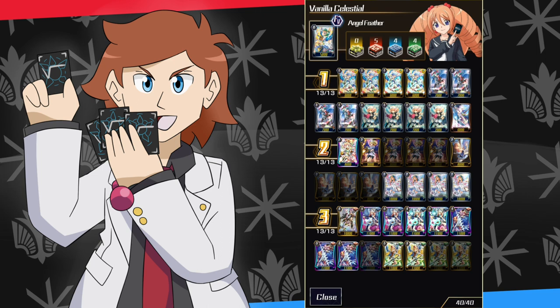As I mentioned, this is the vanilla celestial deck. Later on I want to build the best possible Angel Feather deck, but that's going to take a lot more playtesting and tweaking. This is just: you take every card with 'celestial' in the name and slap them in, because that's how an archetype works. For anyone new to trading card games, an archetype is when cards share the same or similar names and have effects that chain off of each other.